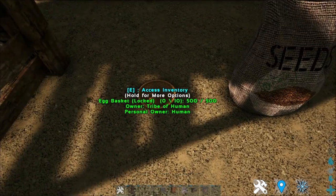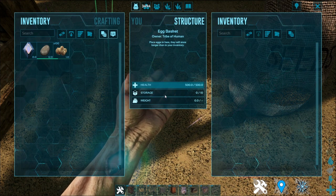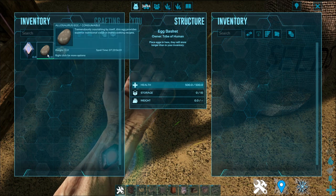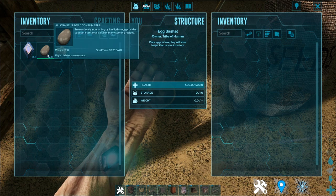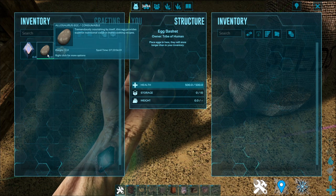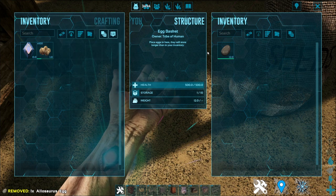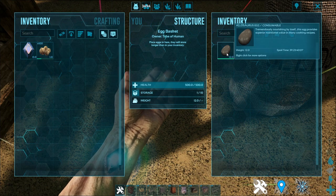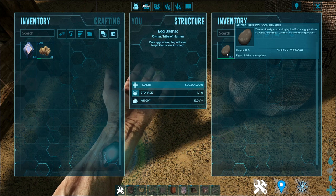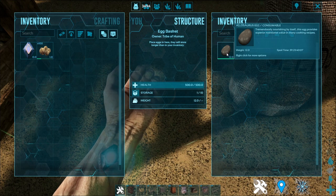Next up is this egg basket. This is not just a decoration — this is a useful decoration. Over here, you can see I have this Allosaurus egg that lasts for 7 days. If I put it inside this egg basket, it will increase to 39 days, basically increasing the spoil time exponentially.